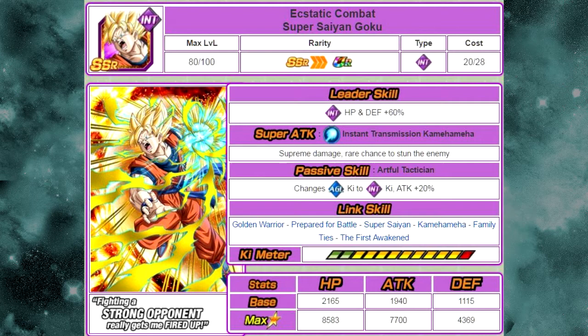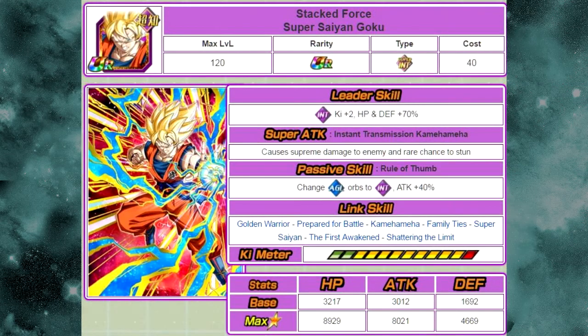If you were one of the lucky ones playing when the crossover event came out, you should have him up to Super Attack 10. He Dokken Awakens into Stacked Force Super Saiyan Goku. His new leader skill is Intelligence Ki plus 2, HP and Attack plus 70%. His super attack is Instant Transmission Kamehameha — causes Supreme Damage to the enemy and a Rare Chance to Stun.